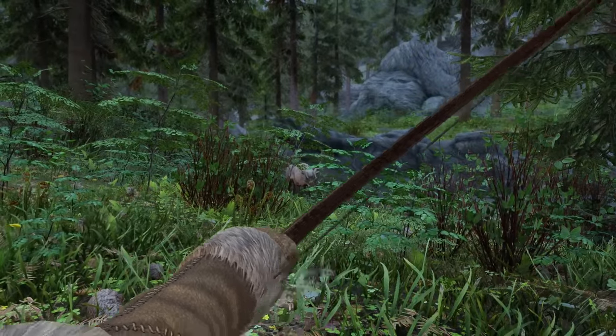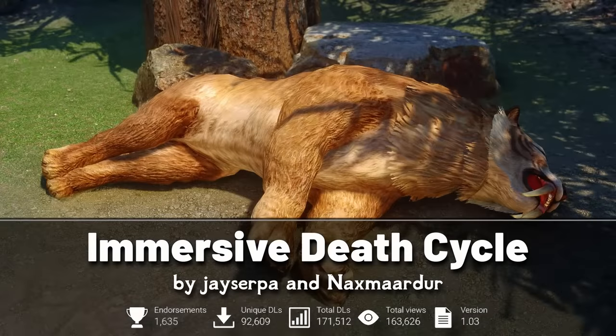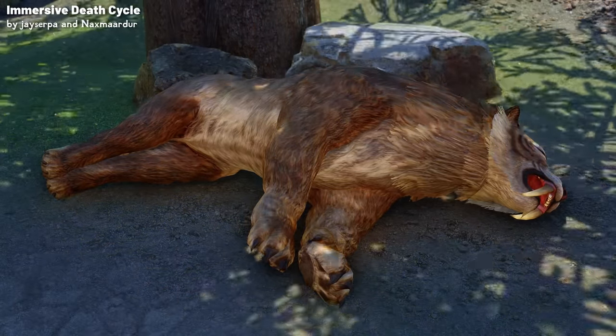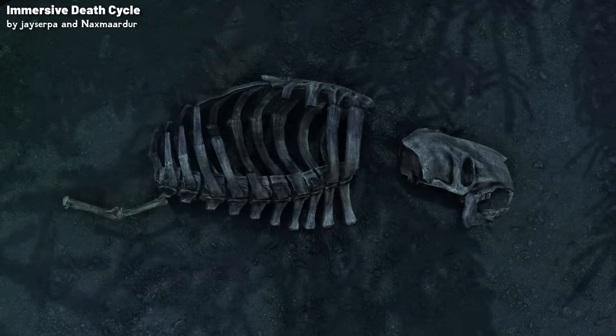For the best of immersion, we have two standout mods. First we're going to look at the Immersive Death Cycle mod. This mod transforms the way death is represented in Skyrim — when you slay an animal or come across the corpse of one, the creature doesn't remain unchanging. Instead, a realistic process of decay begins. In just 4 hours, the body starts showing signs of being half eaten, half decayed, and fast forward to 12 hours later, and you'll only find bones left behind.